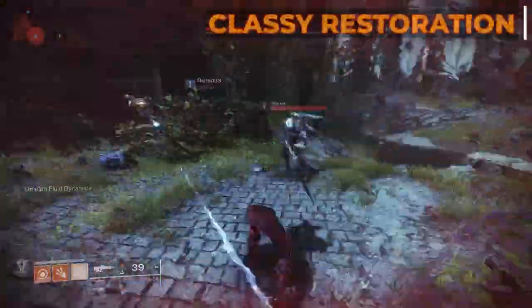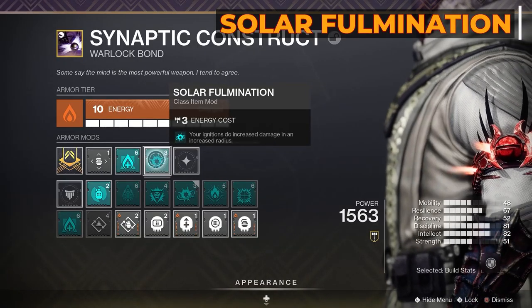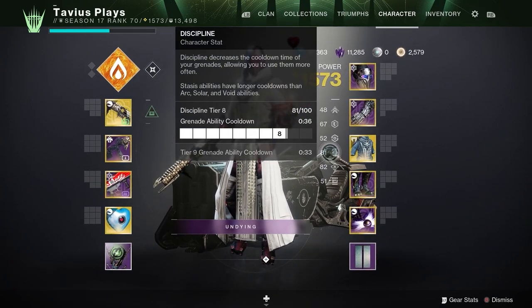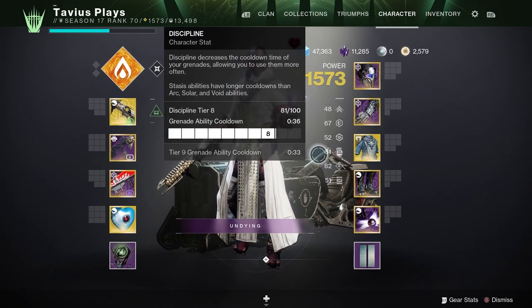Classy Restoration heals you and your shields when activating your rift, and Solar Fulmination enhances ignitions, doing increased damage in an increased radius. On my stats I have both Super and Grenade at tier 8 — my Super at a 5 and a half minute cooldown, and Grenade at 36 seconds.